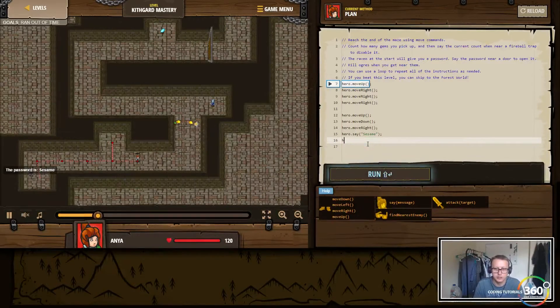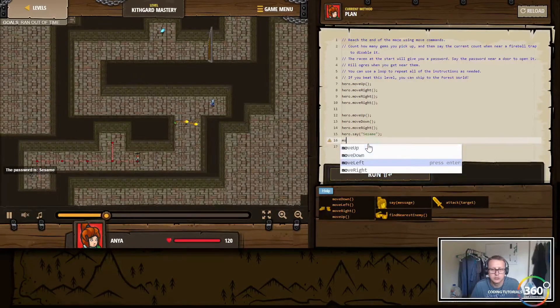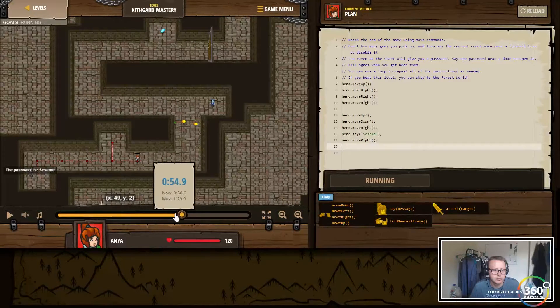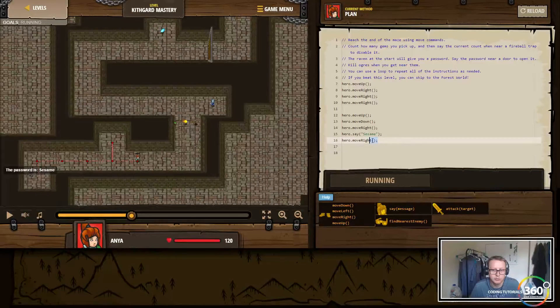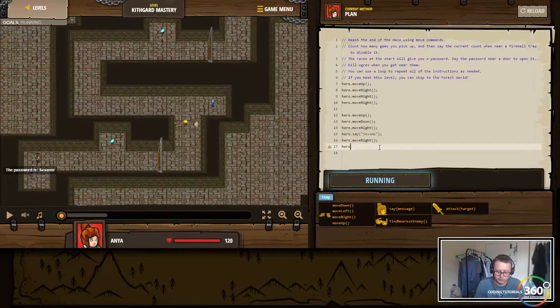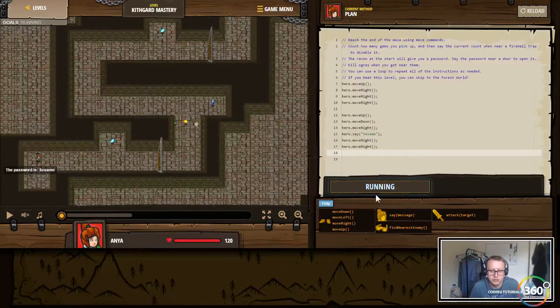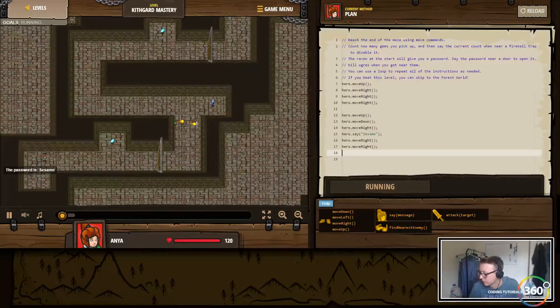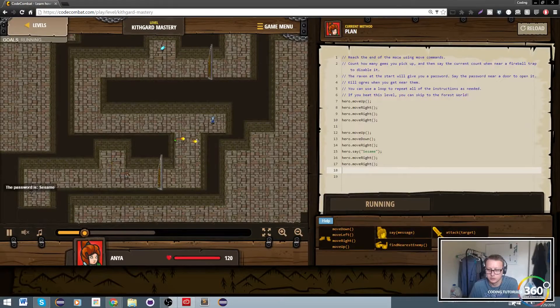Now here we can have hero move right. Let's run that a little bit faster. After the hero.say, we want hero.move right — I think we have to move right twice. My gaming downloads are slowing us down, so I'll close that. We move right twice and now we're at the step where we need to do something with these fireballs.